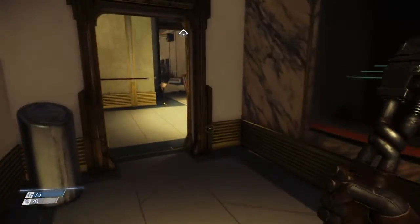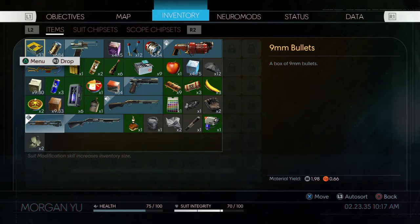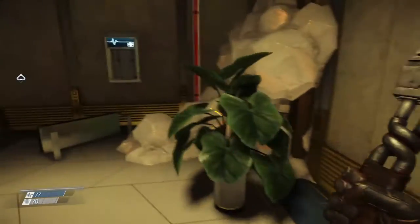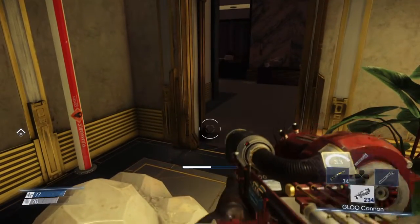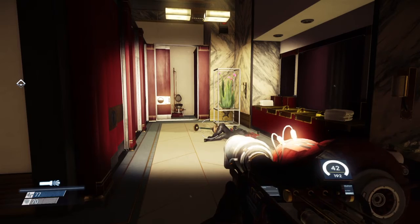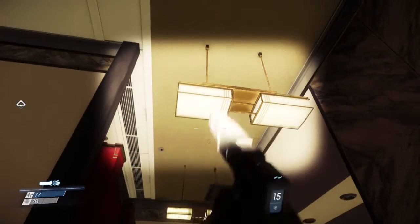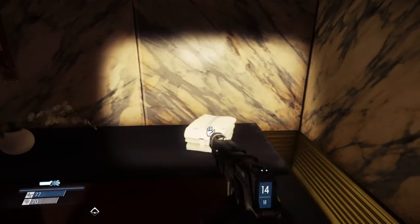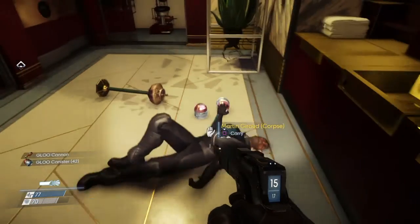Going into the women's bathroom now. My inventory space is almost full — it's important to upgrade your space quickly. I'll probably go back to my office after this to dump some stuff off. Found a glue cannon — we'll take it since we can dismantle it.